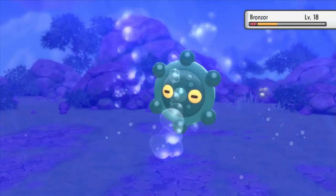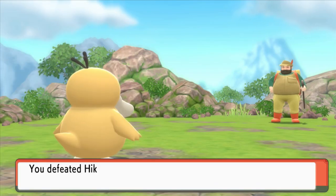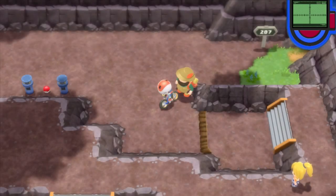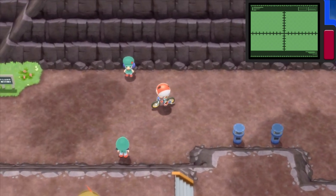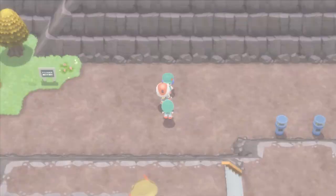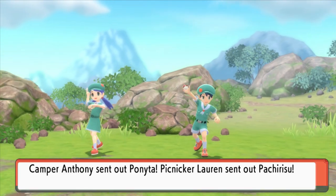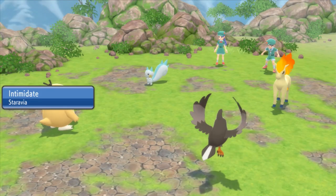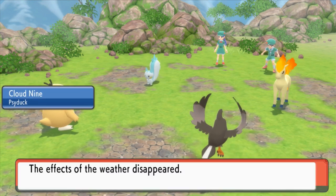And then Infernape — who doesn't love Infernape? It's a Fighting/Fire type. You can learn really powerful stuff like Close Combat and Flare Blitz. It actually works as both a physical and special attacker, both of its stats are pretty up there, and it's also pretty fast. And then there's Empoleon, which is Water/Steel — a very unique combination. It can learn stuff like Surf and Flash Cannon. It's a good generation for choosing your starters. A lot of people hate the Gen 5 starters, which... I'd probably agree. I'm not the biggest fan.